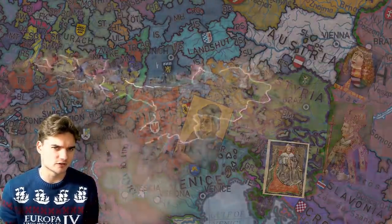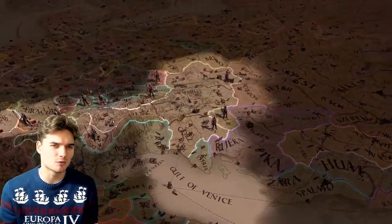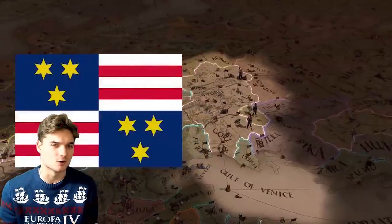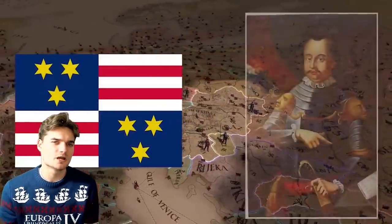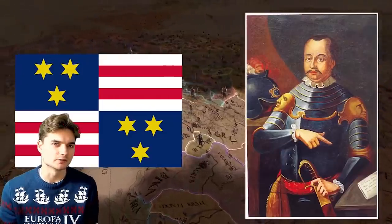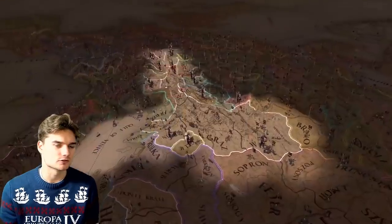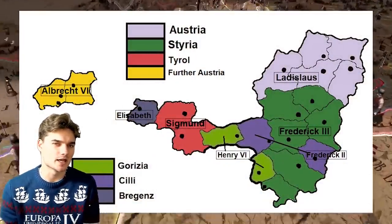Delving into Austrian history after the EU4 start date, there's also an interesting power struggle between Frederick III and Ulrich of Silly over the control of Ladislaus and Austria. Maybe this could somehow be added into EU4 to make the game more interesting and more historically accurate. Let me know what you guys think in the comments — should anything I say here be added into the game?